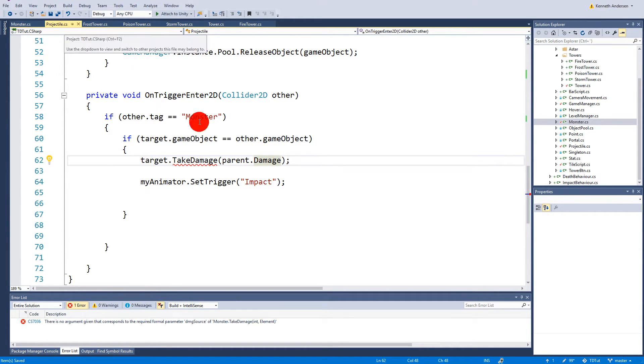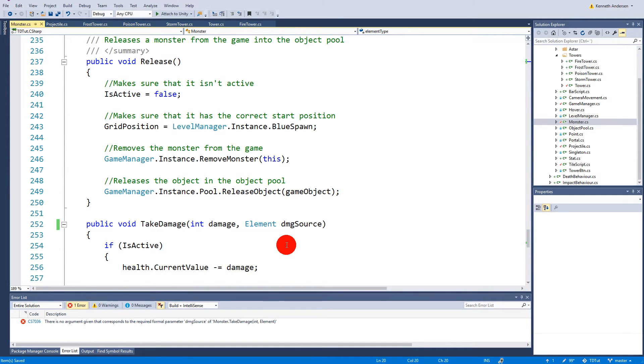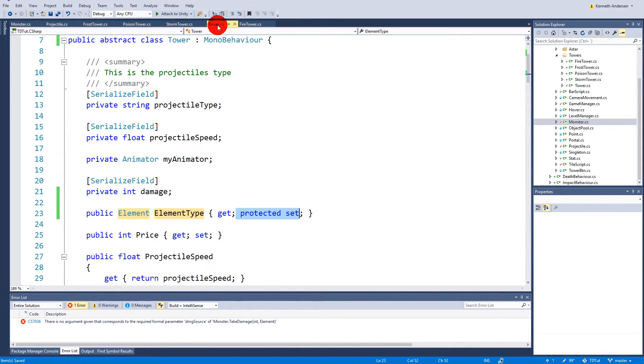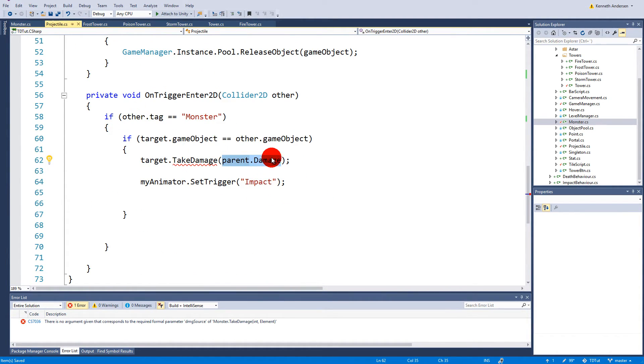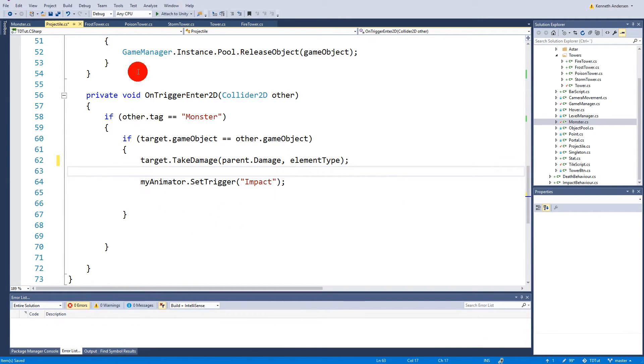Inside the projectile's OnTriggerEnter, we have to update the call to take damage to also pass the projectile's element type. So we pass projectile.elementType as the damageSource argument. Now everything compiles.